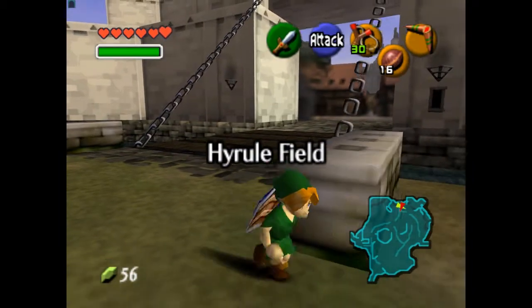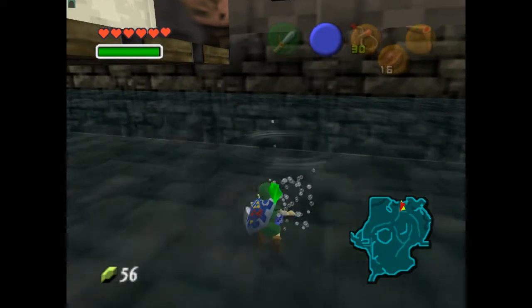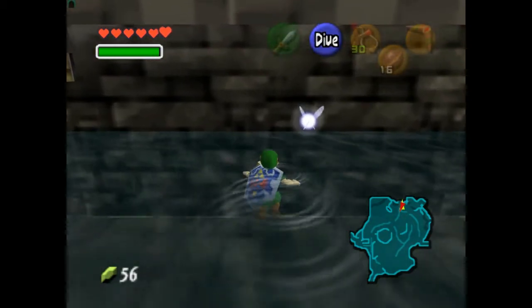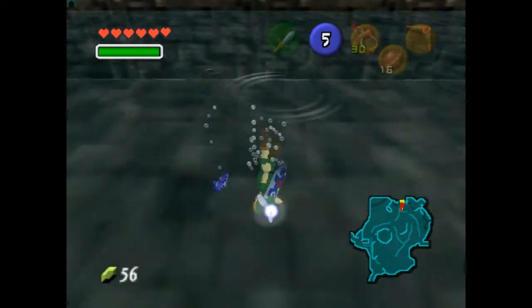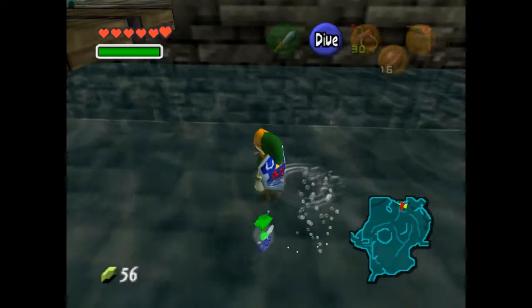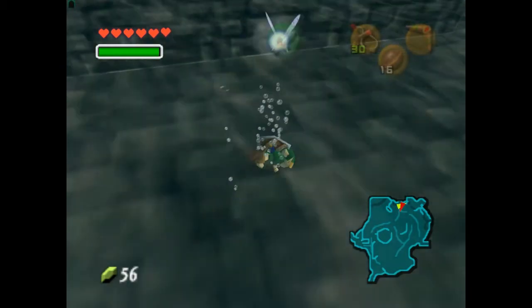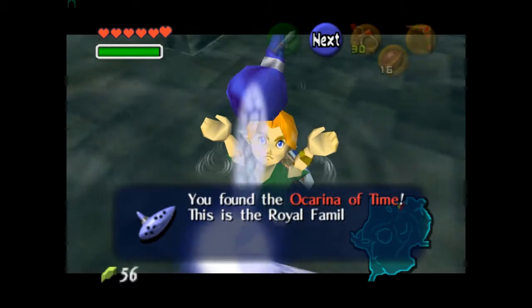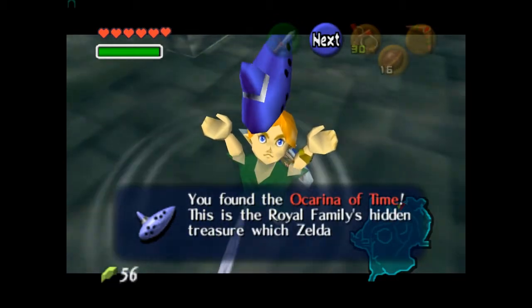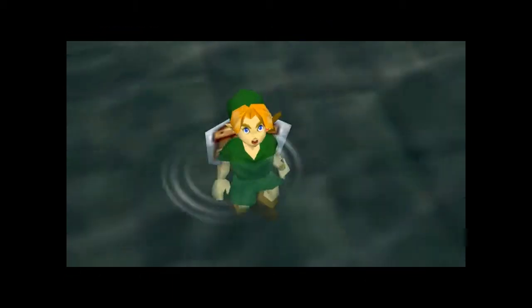Alright, we are back at Hyrule Field in standard view, and we shall go and get Zelda's ocarina. Give it to me. Thank you. We found the Ocarina of Time! This is the royal family's hidden treasure that Zelda left behind, enclosed with a mystical light. And we get a vision.